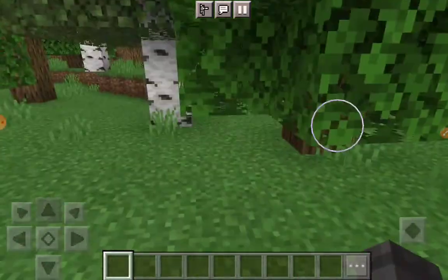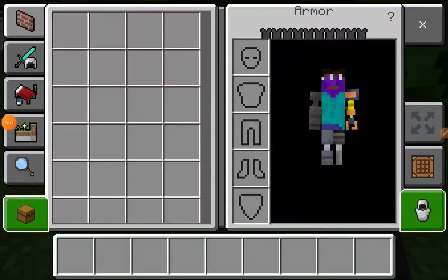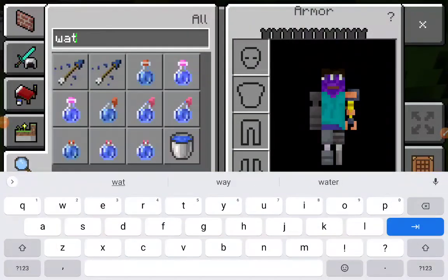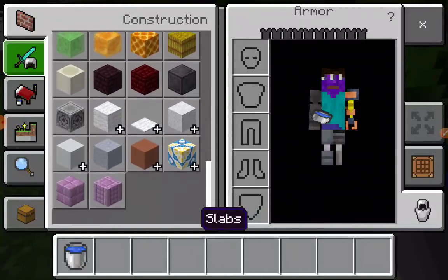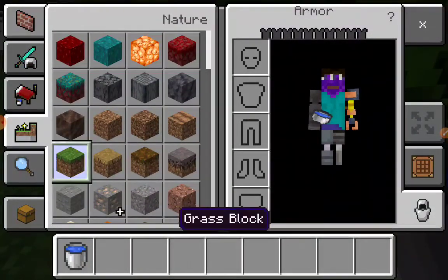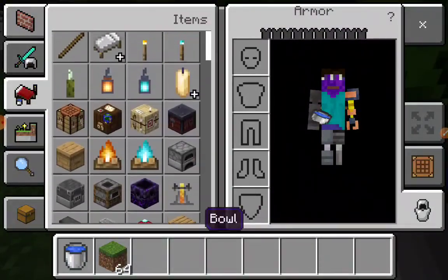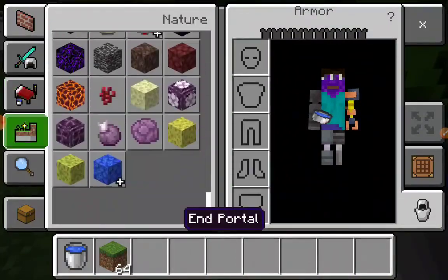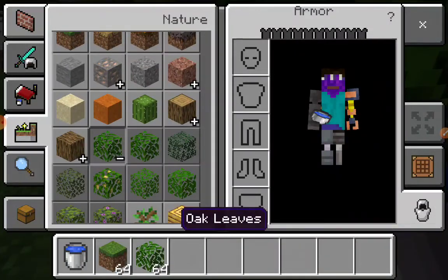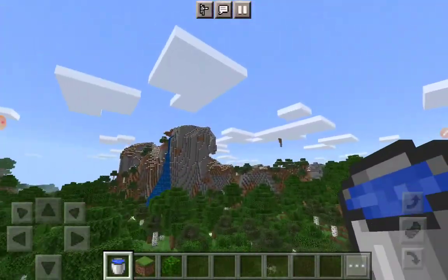You're right now not a one block, but you wanna be a one block. So, get water, and then some grass or dirt, whichever, and now oak leaves. There you go, these are all the things you'll need.